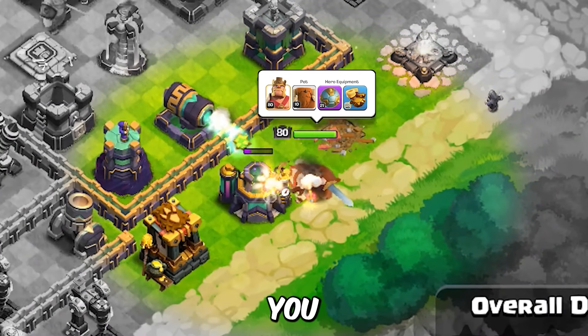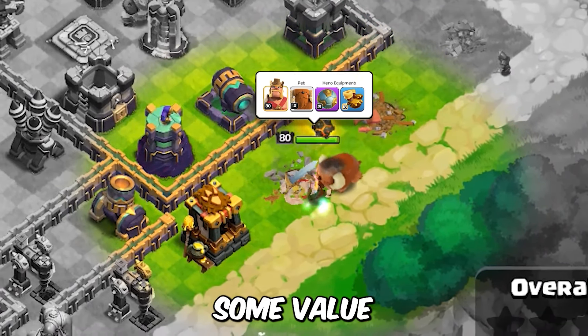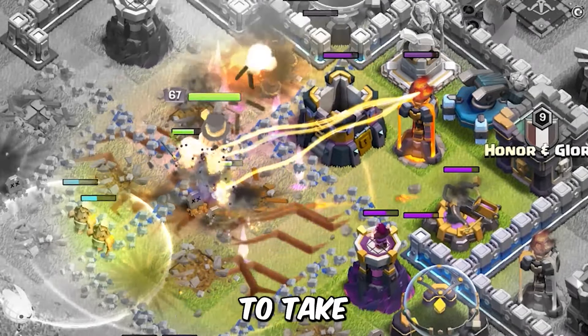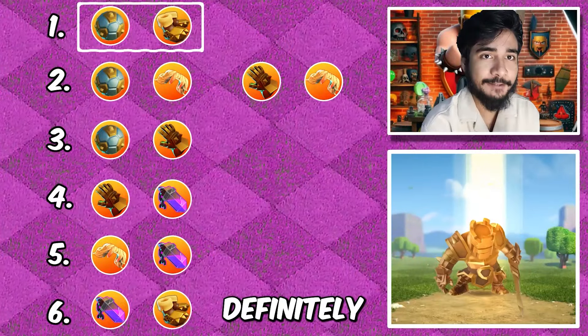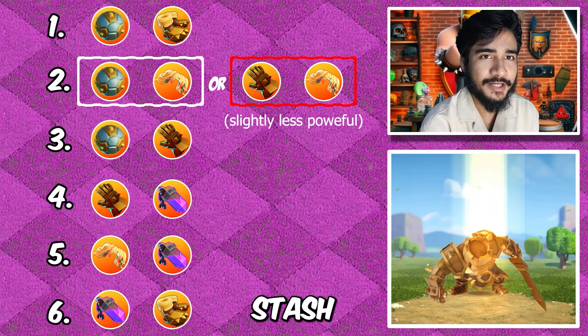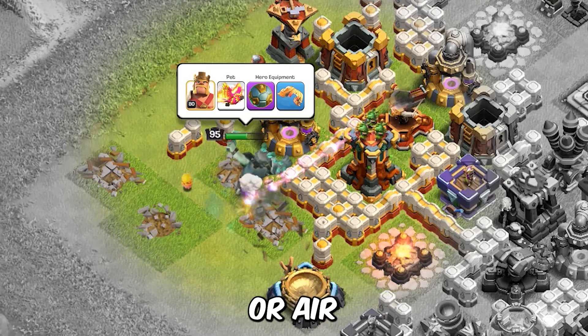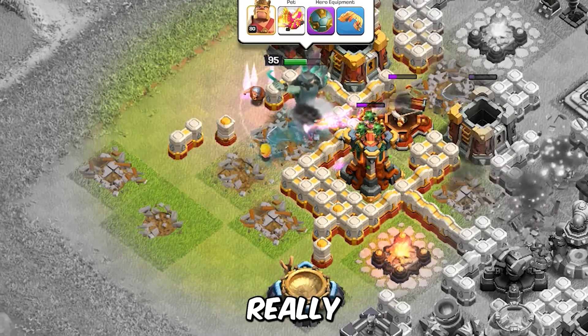If your king wanders off and you use it on the outside, you'll still get some value, but this combination is designed to open the path in the core or to take a lot of damage. So this will definitely be the top priority. Up next we have got vamp stash and spiky ball — when you are making the funnel with the king for ground or air strategies, this combination is really helpful.